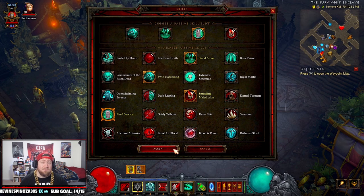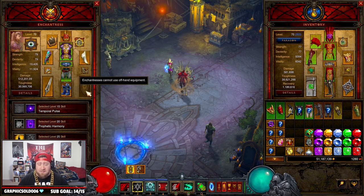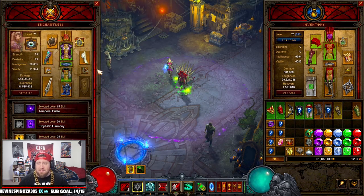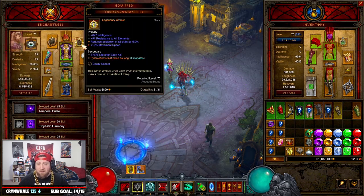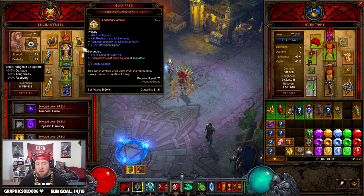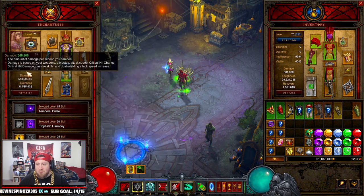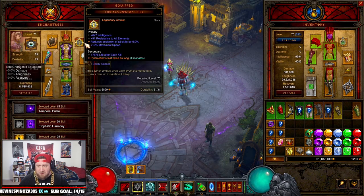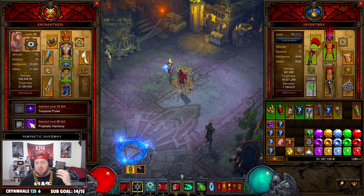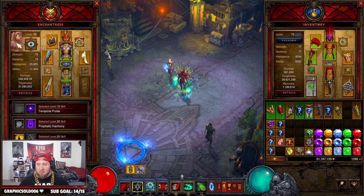For your follower, this is the standard setup. You want Nemesis Bracers stacked with Flavor of Time to spawn champions and make pylons last longer. Gloves of Worship make them last even longer. You want around 25,000 mainstat so you get the most bonus — the full 10% cooldown bonus and the full maximum damage increase from your follower.